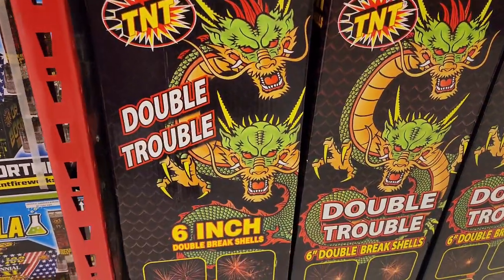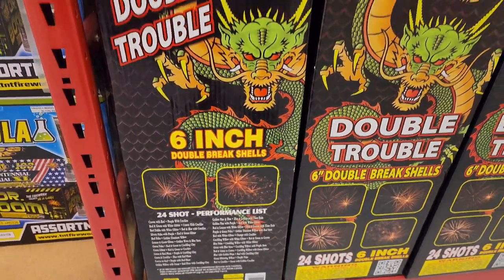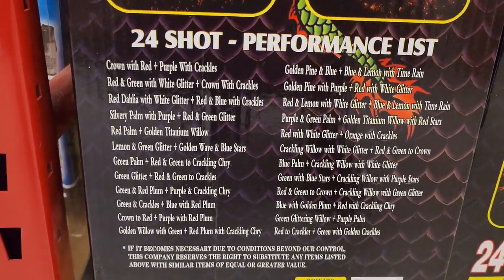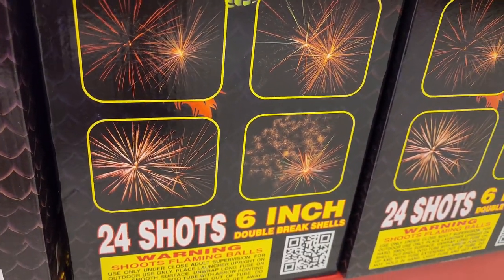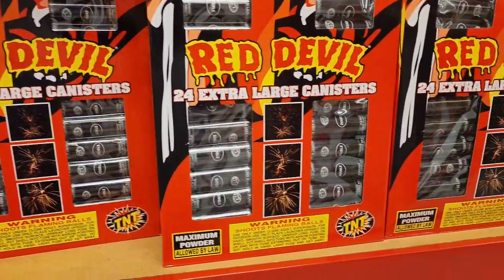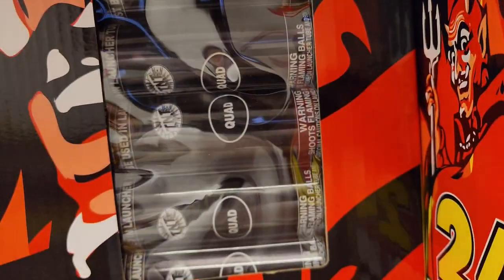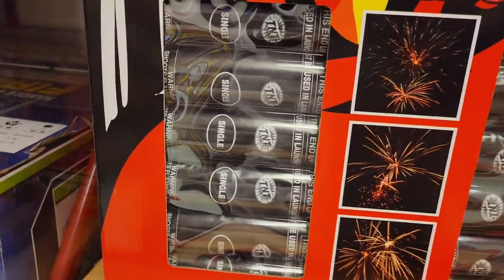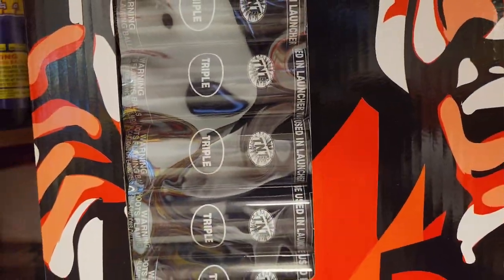Next up we got Double Trouble — I'm assuming this is a double break, yes it is — six-inch double break shells. This is the performance on the shells, pause it if you want to read it. These are the effects of some of the shells. Up top we got the Red Devil. Let's zoom in on this — so there's a triple break and a quad break, single break. They got single breaks, double breaks, quad breaks, and triple breaks — that's awesome.